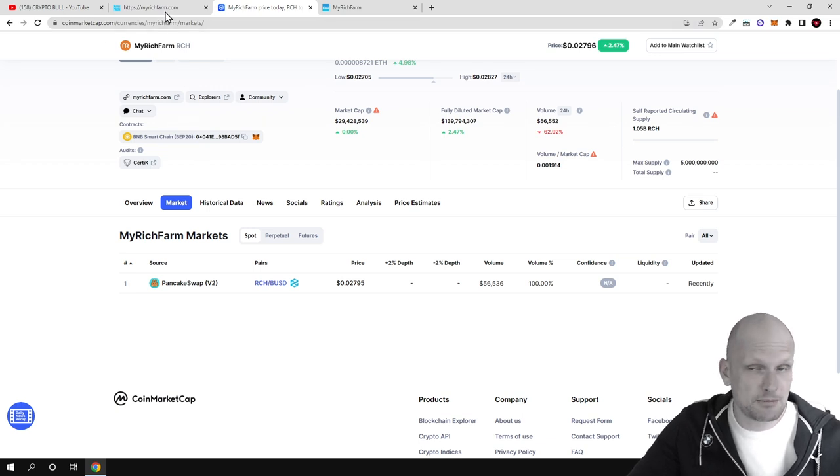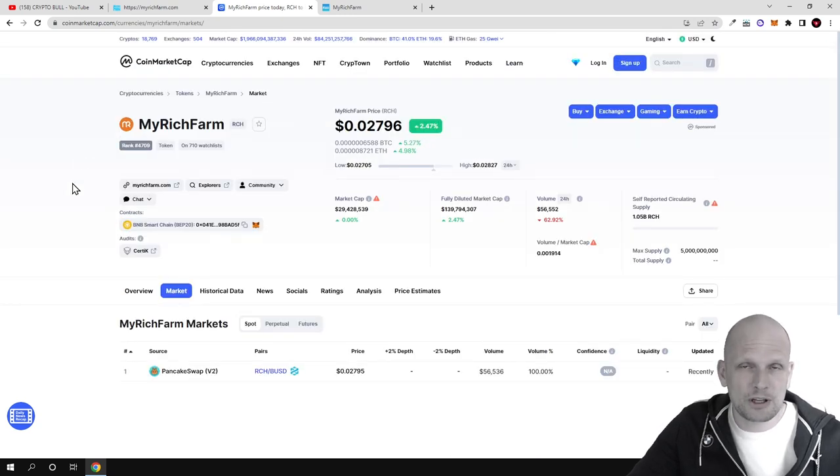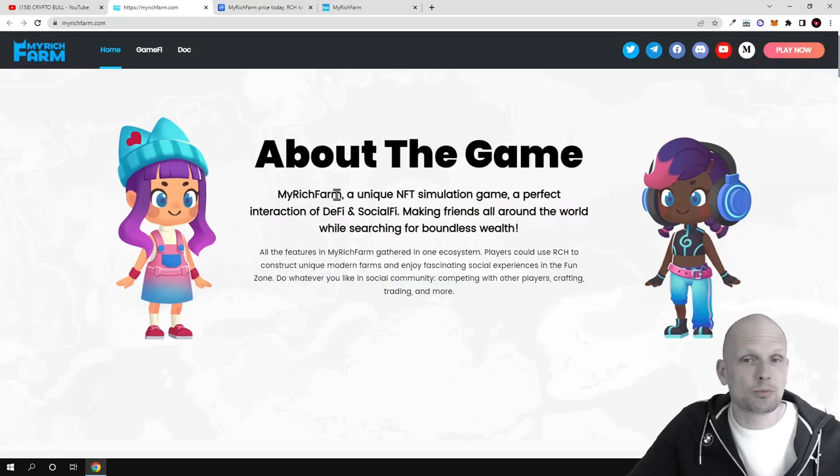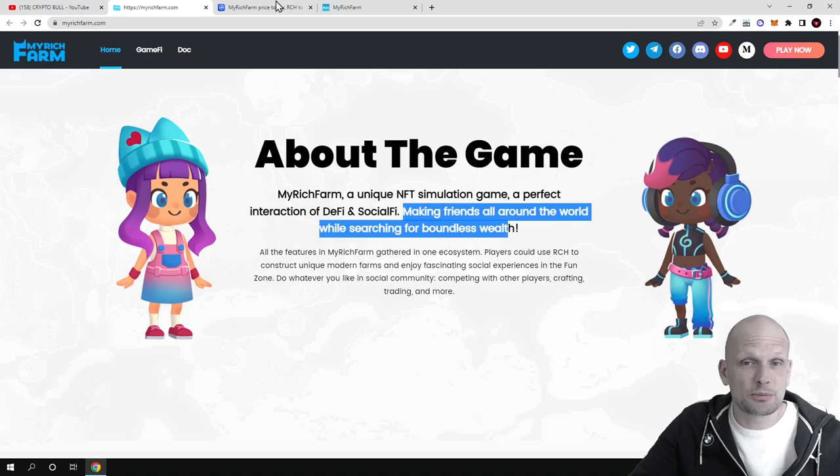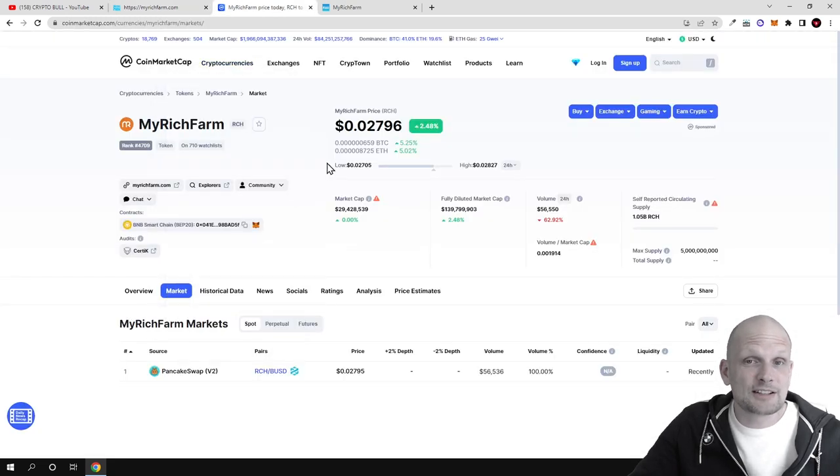We will also review this game as I found this project very interesting. What I liked about this project is that this is already a working project and by playing this game you can start making profits straight away. My Rich Farm is a unique NFT simulation game and a perfect interaction of DeFi and SocialFi. There are two types of NFTs, and you can make friends all around the world while searching for bundled wealth. There will also be three more games coming where these tokens will also be used. One way to invest in this project is by buying these tokens, as they act as the main fuel behind the game.